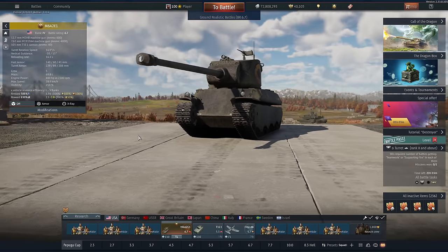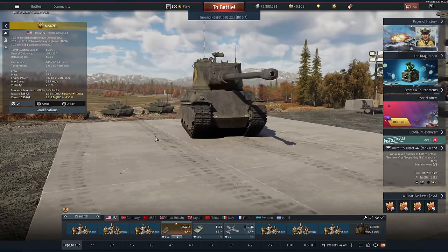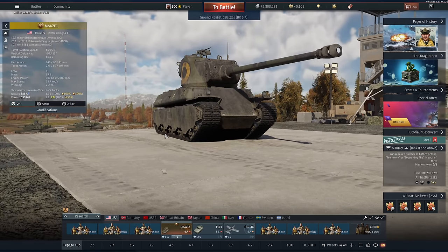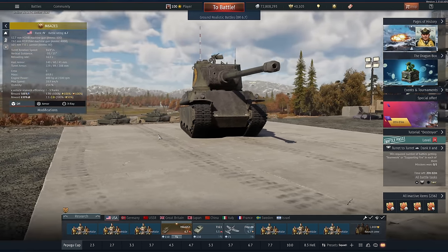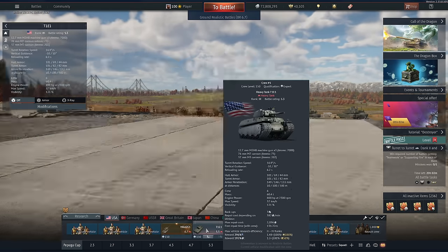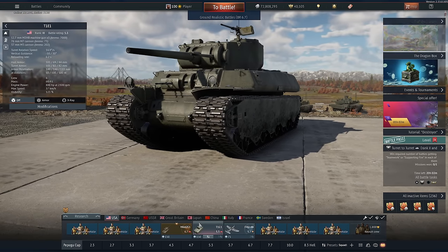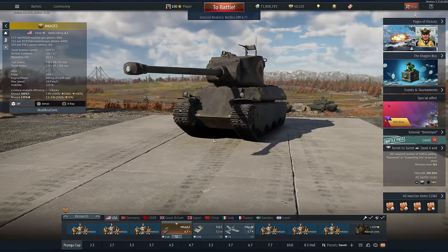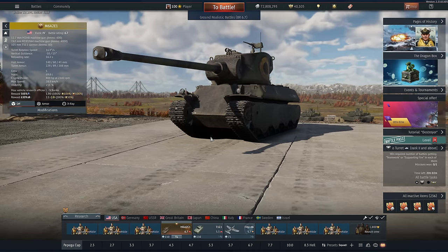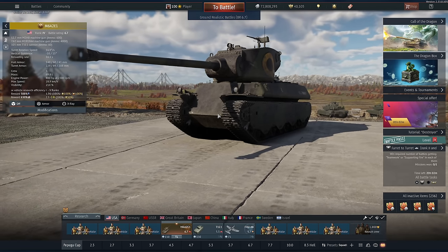Hi guys, and welcome back to the channel. Today we're playing a vehicle that puts out a statement to the enemy — this is your house, and you're not allowed inside of it. This is the M6A2E1 Heavy Tank for the US Tech Tree, a premium, which is a direct upgrade over the T1E1. If the differences aren't obvious, this thing has a gigantic turret and a much bigger gun. But before we get to the good things about this vehicle, let's talk quickly about the bad.